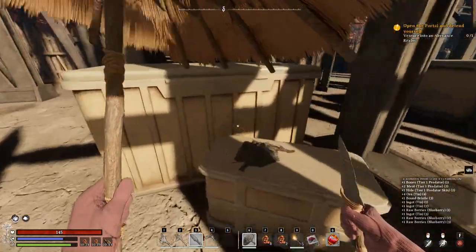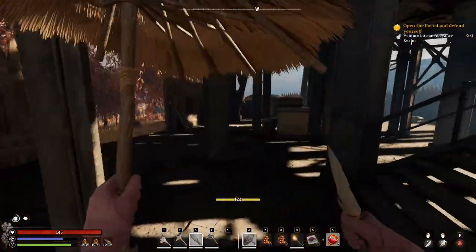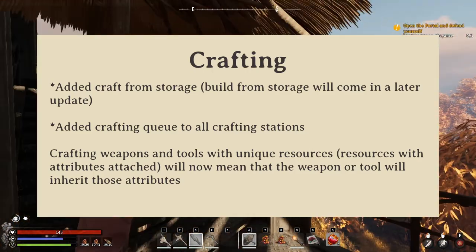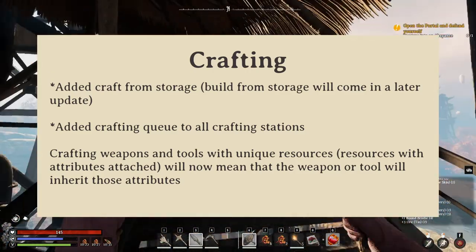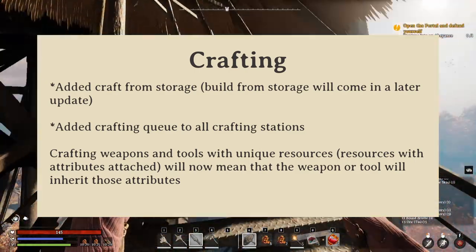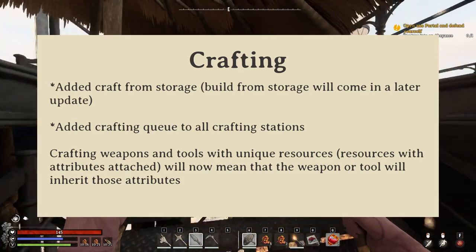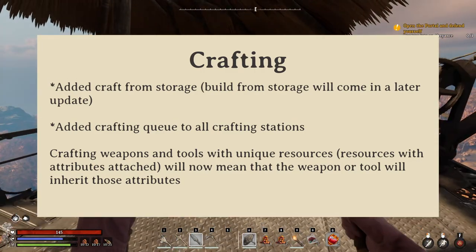Up next are some big crafting and resource changes. Almost all of these are amazing, including the ability to craft from storage. Although there's a 12 meter radius for said crafting, that's still a good amount of room — equal to three floor tiles in length. Crafting stations now also have crafting queues, which is really, really nice to have.